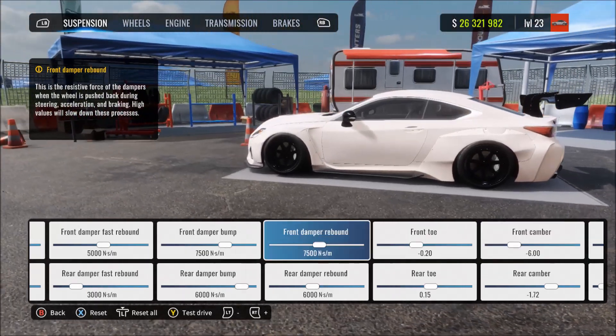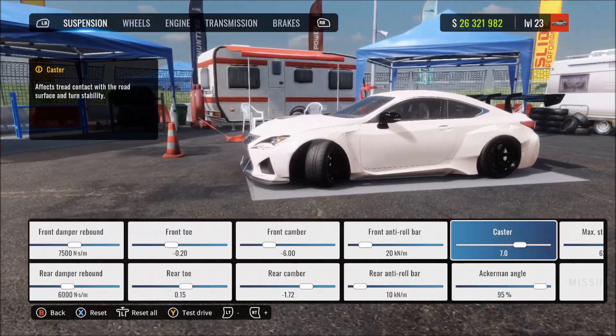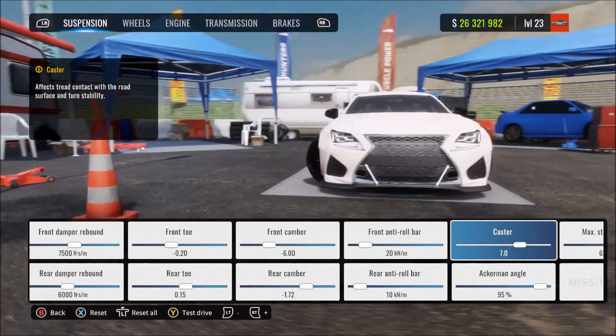If you're having trouble spinning out, just drop the acumen down a little bit, but it's going to be less realistic. Even for wheel and controller users, more realistic is 100 acumen.